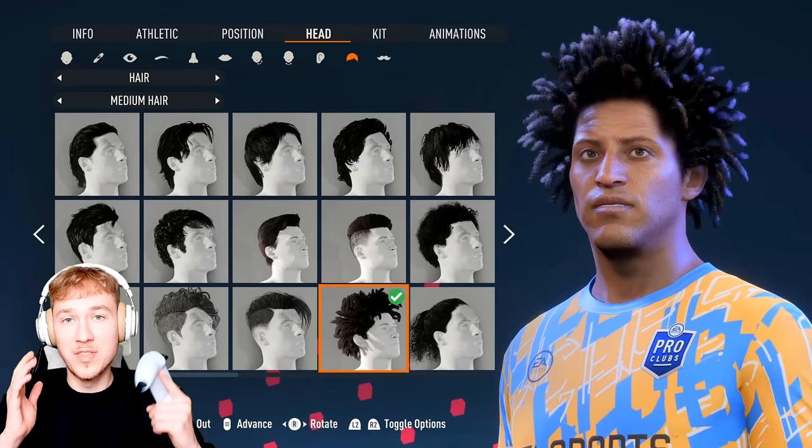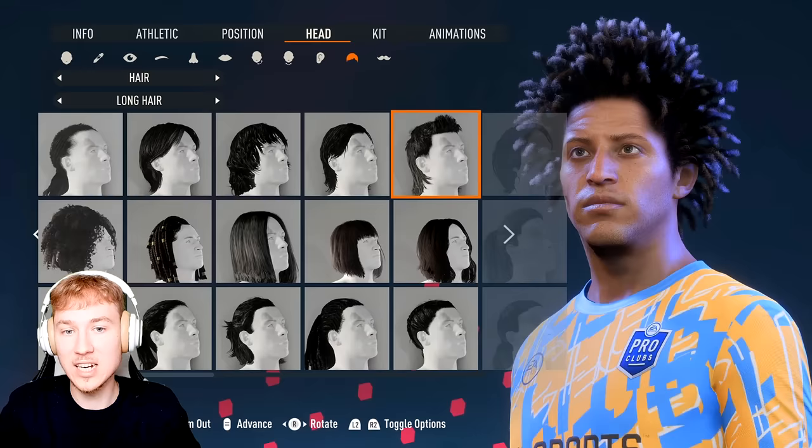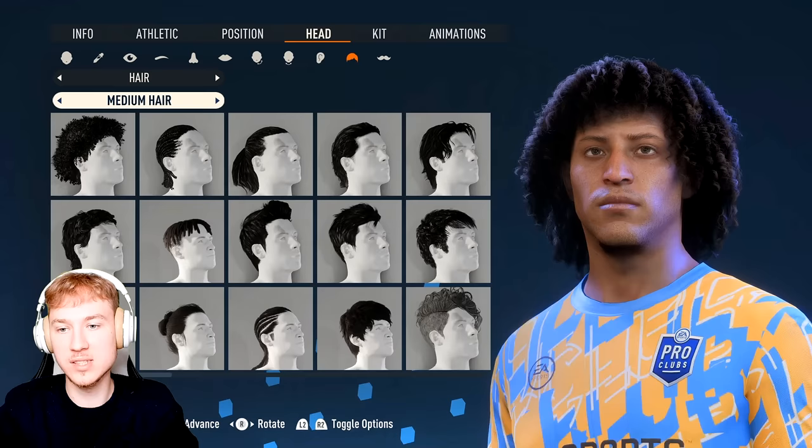There are a lot of brand new haircuts you can have in FIFA 23. Just look at the way the hair moves around, and it's going to look even cooler when you're on the football pitch. This is called strand-based hair, which is exclusive to next-gen. This is how hair would kind of look like on old-gen, but then we have the new ones — you can just tell the difference by the way that it moves. It is super realistic, and they've added a lot of them. We can have a lot of examples, for example a shorter haircut.